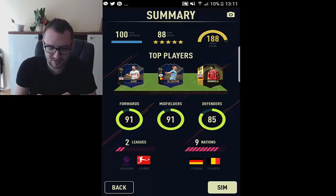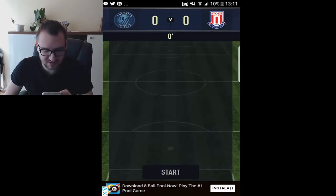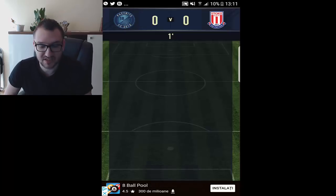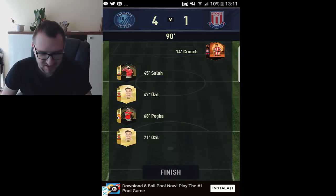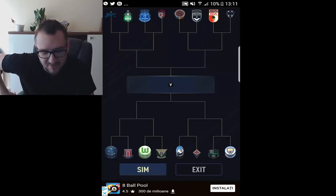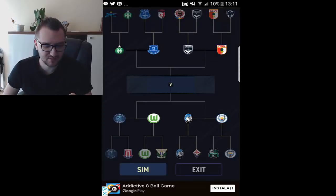The game mode simulates some matches against other teams. Let's go against Stoke City and see if we win — we're on the left side obviously. Woah, Peter Cross scores against us — come on! Two-one, two-one. Let's go — three-one, four-one! That's what I'm talking about. It was too easy; it was almost impossible for us to lose since we got such a great rating and chemistry.